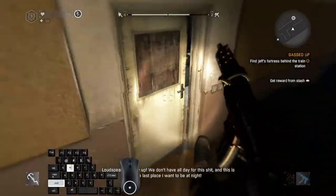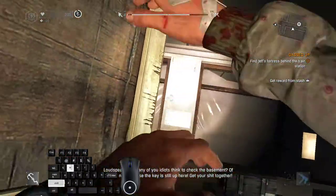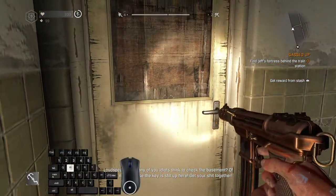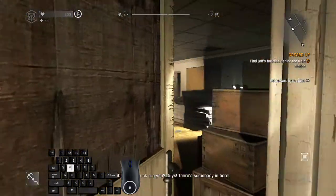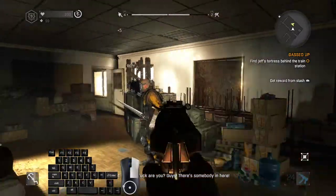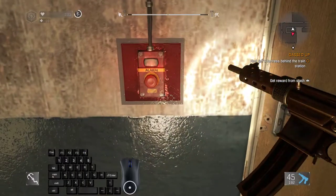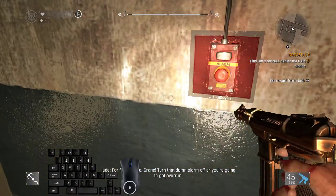Then you have to wait for this dialogue anyway, so you can relax a little bit. Stand near this door — you cannot interact with it for now. Now you can. Grapple your way to the side, kill this guy, kill this guy, and kill this guy. Stand near this button until you hear this line.